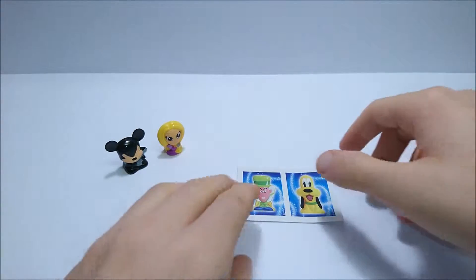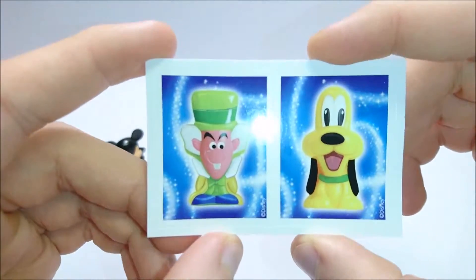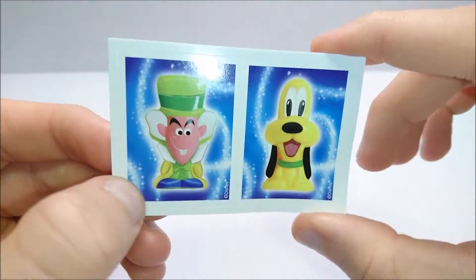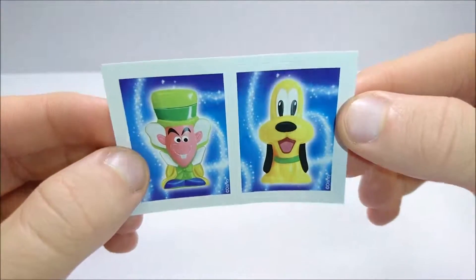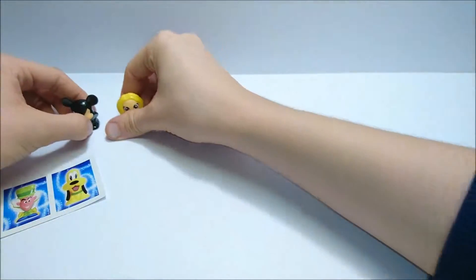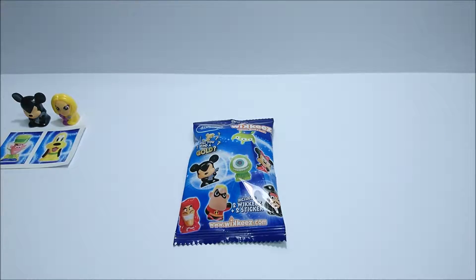I forgot to mention the stickers — this one is the Mad Hatter from Alice in Wonderland and this is Pluto. The stickers have a really nice space-ish background to them, very magical. So that was the first pack.